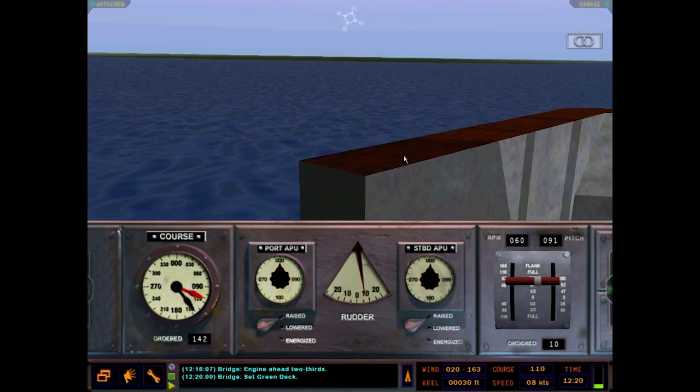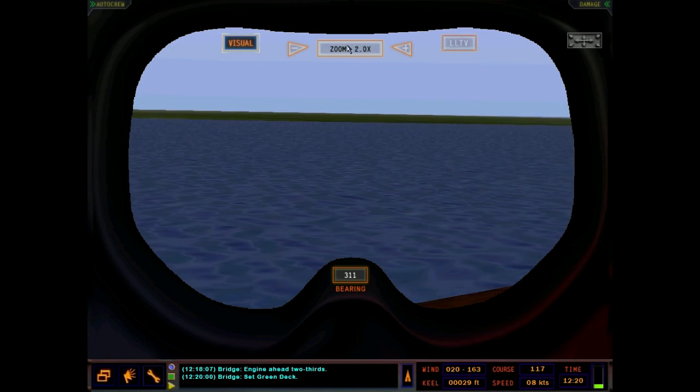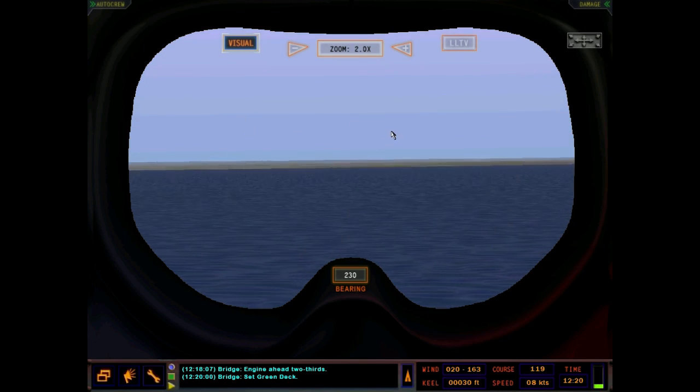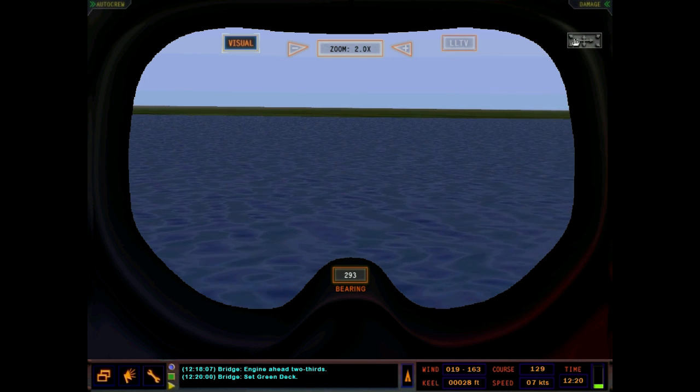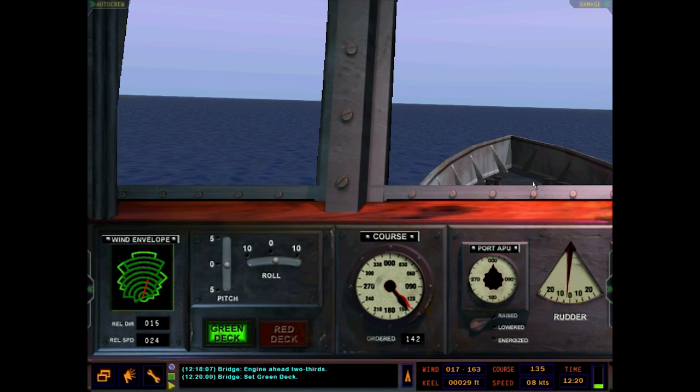On the starboard side you've got these little winglet things where you can look around from the bridge, and binoculars you can check out too — relative bearing as well. Something else the OHP has: there's a lookout on the bridge who automatically can see things. If there's a visual contact nearby, he'll automatically classify them. You can't really do that yourself, so it can be a little annoying sometimes since there's a bit of randomness to it, but it does a pretty good job picking things out.